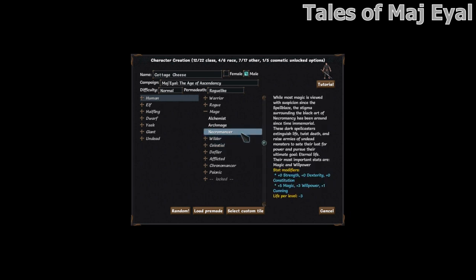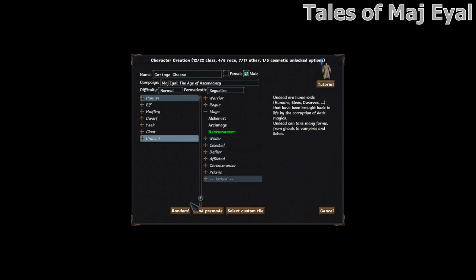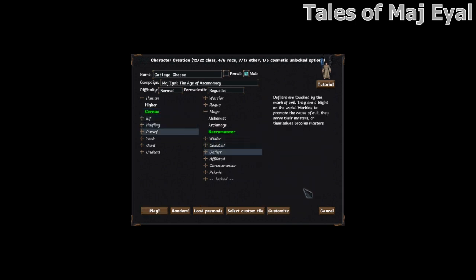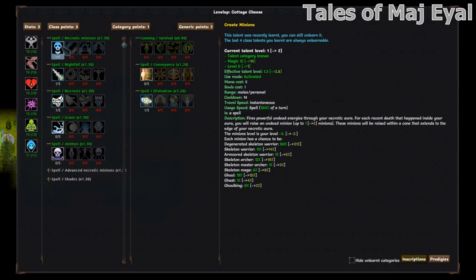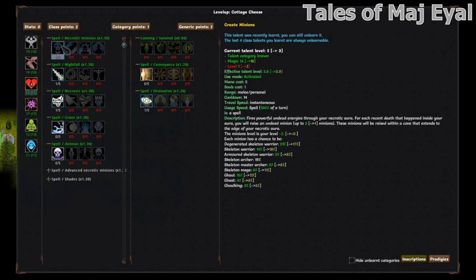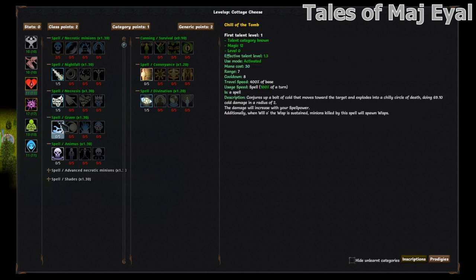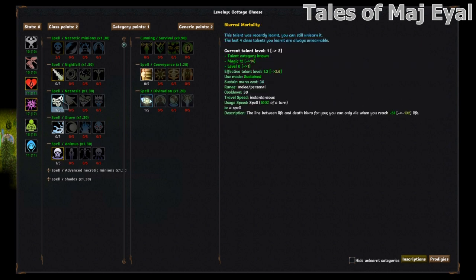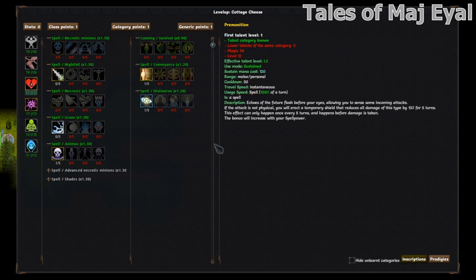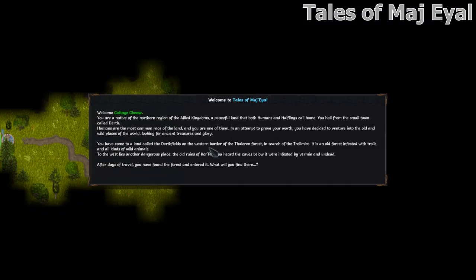Tales of Maj'Eyal is a roguelike with quite a nice necromancer in it. The class is locked, so you have to unlock it by playing the game long enough. While this may seem annoying, the good news is that the game has fun beginner options for a minion lover, such as the alchemist who has a powerful golem minion that can be equipped with weapons and armor and upgraded, or the summoner which is easily unlocked and makes use of many diverse, short-lived and expendable minions. Once you unlock the necromancer class, you'll be met with a pretty capable necromancer that meets most of my golden rules. You have numerous skeletal minions of a random type and access to a bone golem. The minions are useful and can be made progressively more powerful.